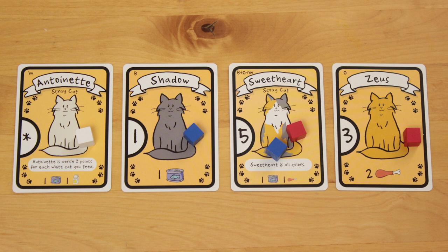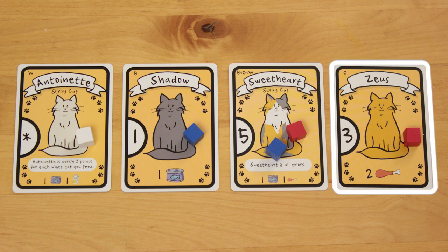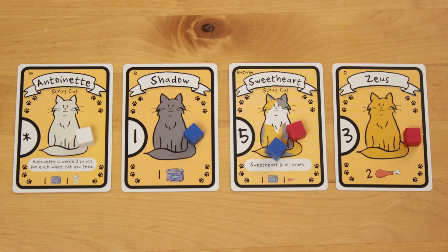Cats can't eat only some of their food, or only half of your face, so they'll lose you points. This cat wants two chicken, and you've only got one chicken, so the cat doesn't eat any chicken, and this food token counts as surplus. The player with the most leftover food loses 2 points.